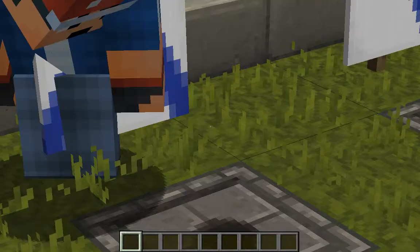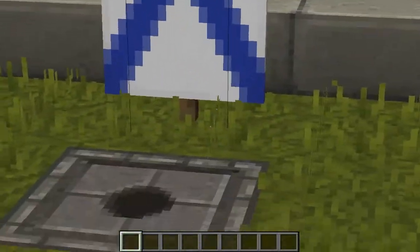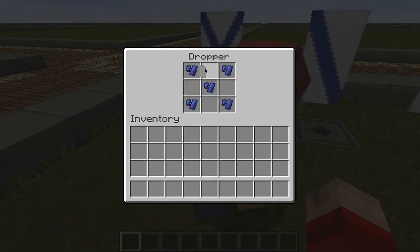This is the X pattern. I actually have no idea what it's used for. So you put an X, of course, for the lapis lazuli. You can put it anywhere else, I think.